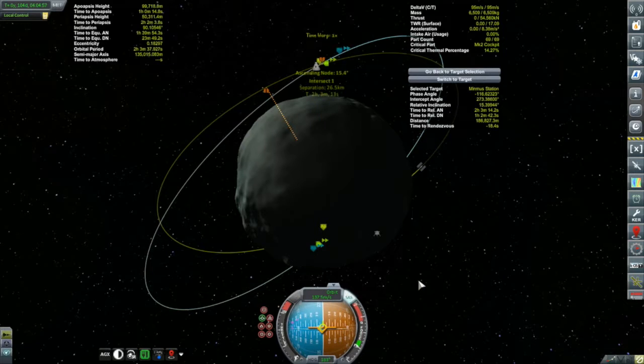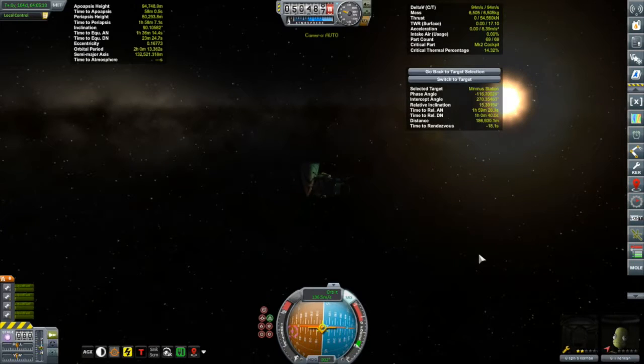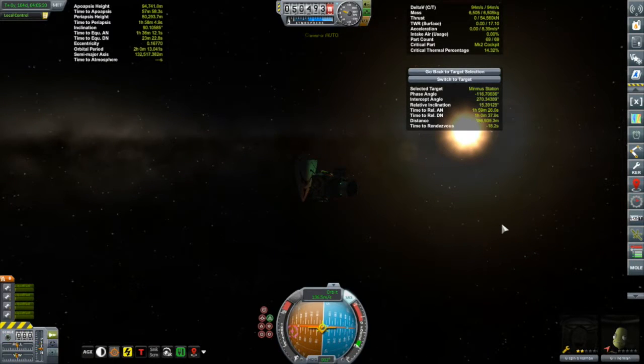Let's see what we got here. Let's burn a little bit further. Whoa! I overcooked it — I gotta spin around retrograde. I had to push my apoapsis up about 100 kilometers, 50 kilometers higher than my target orbit, which is an inefficient thing to do. But my encounter speed here is about 37 meters per second, and I still have 94 meters per second left of delta-V, so it should be okay.